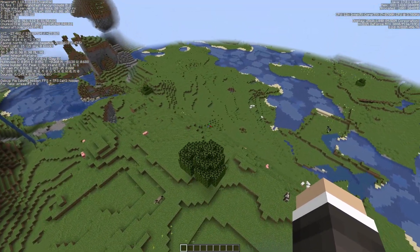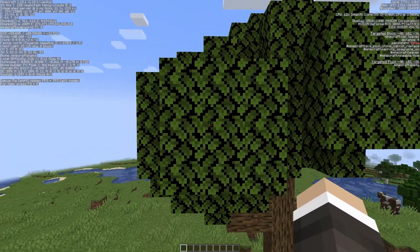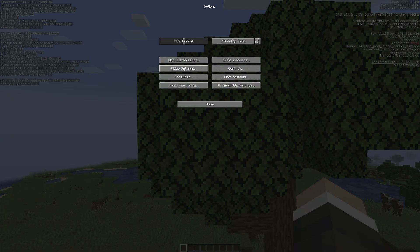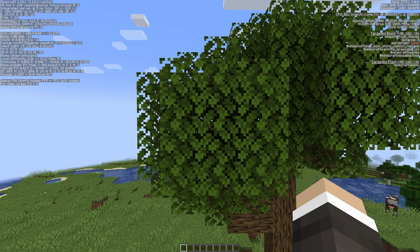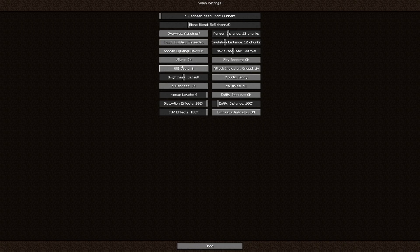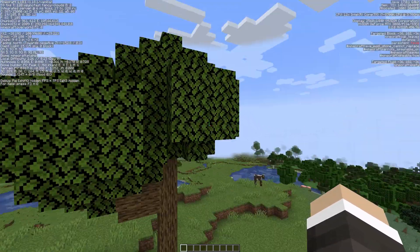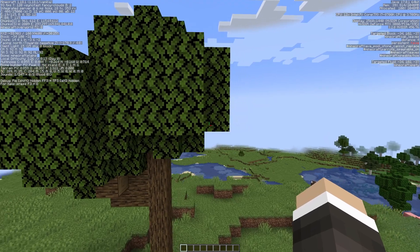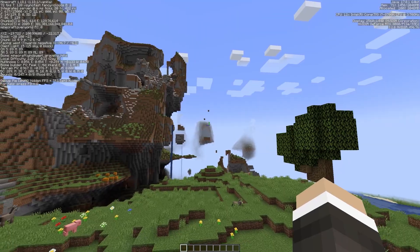The flip side is it does change some things like leaf textures. If we go into Options, Video Settings and set it to Fabulous then exit out, see how they become more transparent. If we go back to Fast, see how they're no longer transparent. So you do lose a little bit of the nice graphics that you get with Minecraft by doing that, but it is one thing you can do.